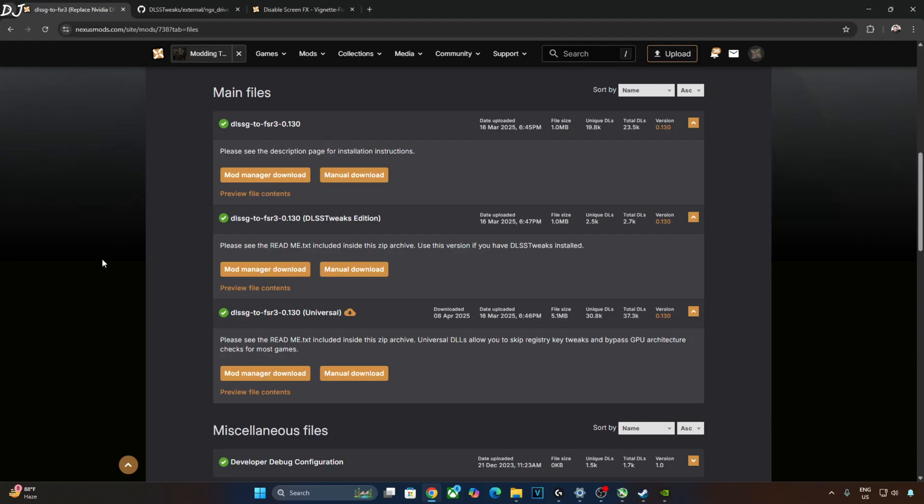I will be testing the game on my Windows PC that has a Ryzen 5700X 3D processor and an RTX 2070 Super GPU. We will be using Build 0.130 of Nukem9 Smart, Universal version. You can download it for free from Nexus Mods — I will give its link in the description.